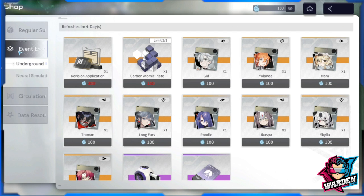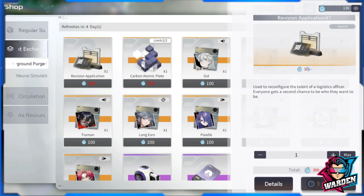Next up is your event exchange. Starting off with your Underground Purge — for the purge you have your limited logistics here, the ones I mentioned that are only available in the shop. There are three squads of logistics available here.